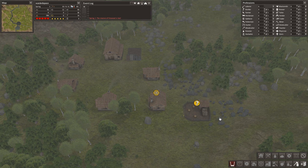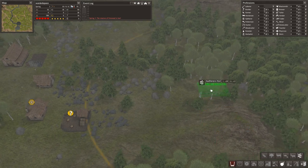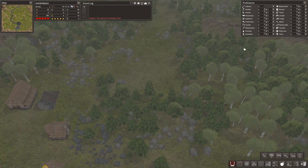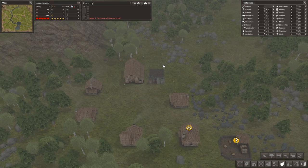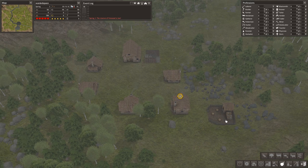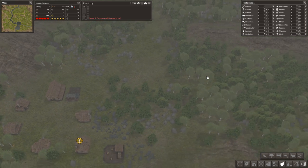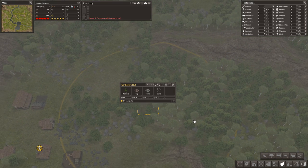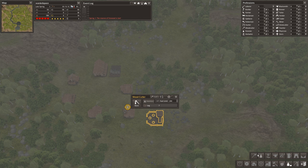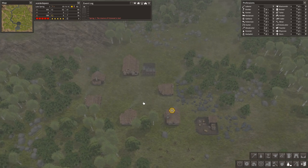People are already complaining about being cold, which is why we went straight to firewood. But very soon they're going to start complaining about food as well. The easiest way to sort the food problem is with a gatherer's hut. I'd advise putting it somewhere not right next to your settlement — a little way away where you've got some woodland so they've actually got somewhere to gather from. So we've got a potential source of food up here, a potential source of firewood, and shelter. The absolute basics are now set for our settlement, which means it's time to think about expanding.